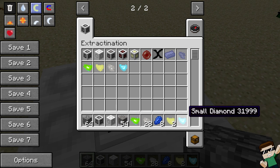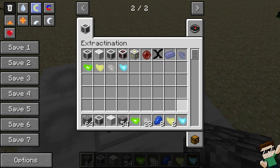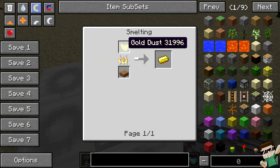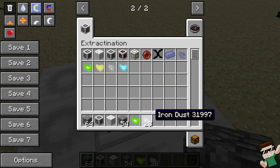Let's see what we got — some small emeralds, 28 iron dust, some lapis, some gold dust, and some small diamonds. The small emeralds and small diamonds can be used to create a full gem: nine small emeralds make a full emerald, and nine small diamonds make a full diamond. The gold dust and iron dust can be smelted into gold ingots or iron ingots.